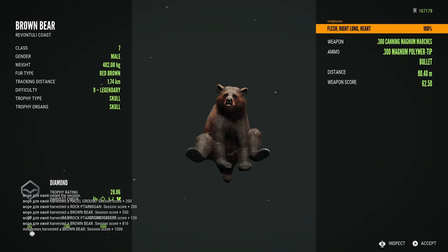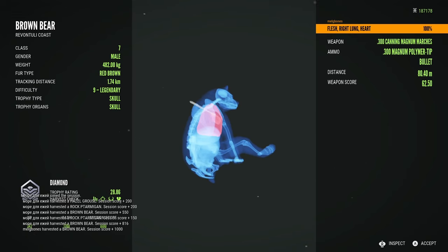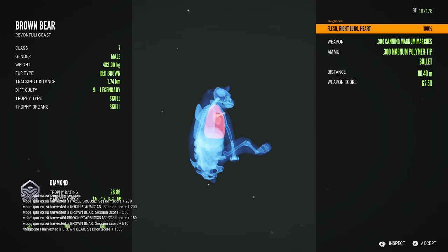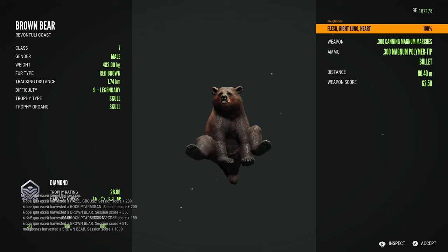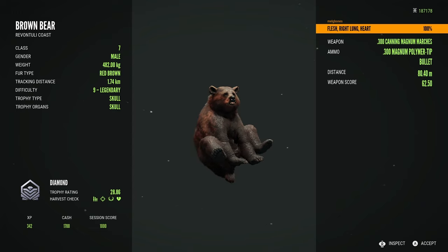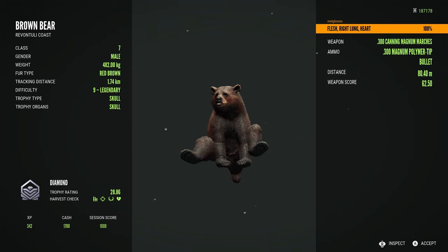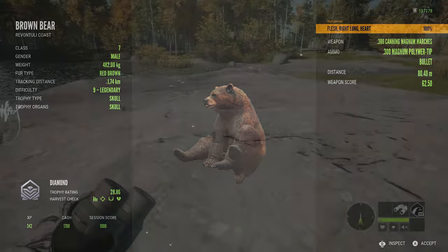He is actually a really big diamond. He is max weight at 482 kilos and he scores 28.86, which I think might be my biggest diamond brown bear ever. He's definitely up there for one of my biggest. It would have been cool if he'd been max score as well as max weight, but still that's a really really big diamond bear for the trophy lodge. Really happy about that.